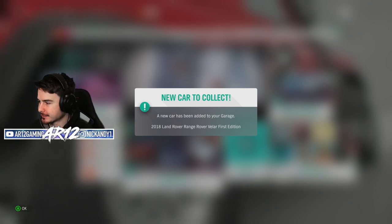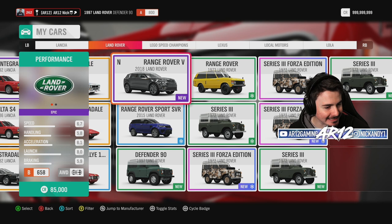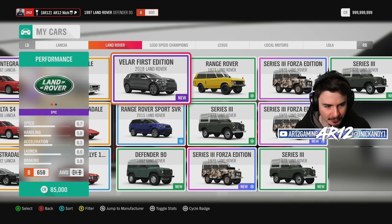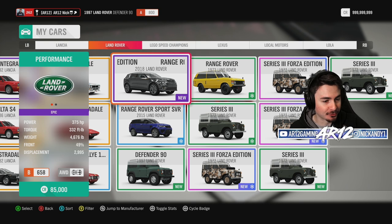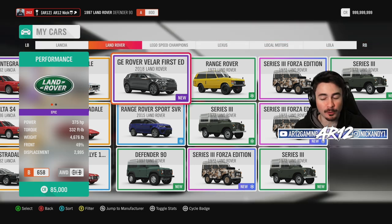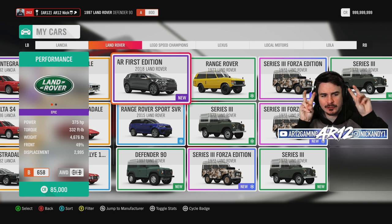The Range Rover Velar First Edition. We are sitting in the middle of B class, which actually leads me to believe this thing could be very, very good in A class off-roading. We will have to see about that though. We've got 375 horsepower, 330 foot-pounds of torque. We are a little bit on the heavy side — at the end of the day, it is an SUV.